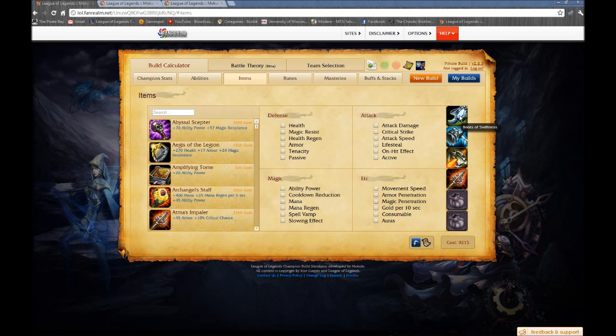Everything is the same — we're going to start out with Boots of Swiftness from the original guide. Now the big change: the first item, instead of Warmog's, I've changed it to Frozen Mallet. The reason is it gives a little bit more damage, so we have more early threat, which a lot of people wanted out of this playstyle. If you're not a supreme farmer and can't guarantee 85 to 90% of last hits on average, then the Warmog's-Atma's combo gets a little slower for those folks.